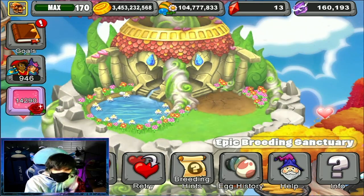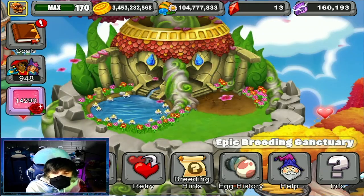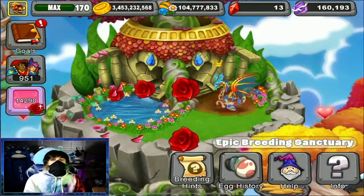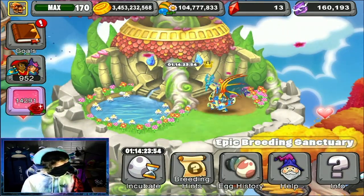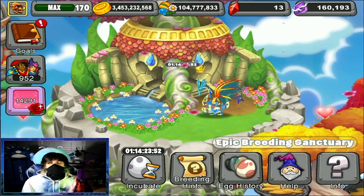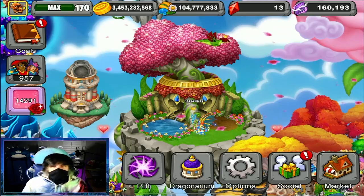Last try — third time's the charm. Still showing 1 day, 3 hours, and about 12 minutes, which is not the Glacia Dragon. Since we didn't get it outside the rift, let's go inside the rift.